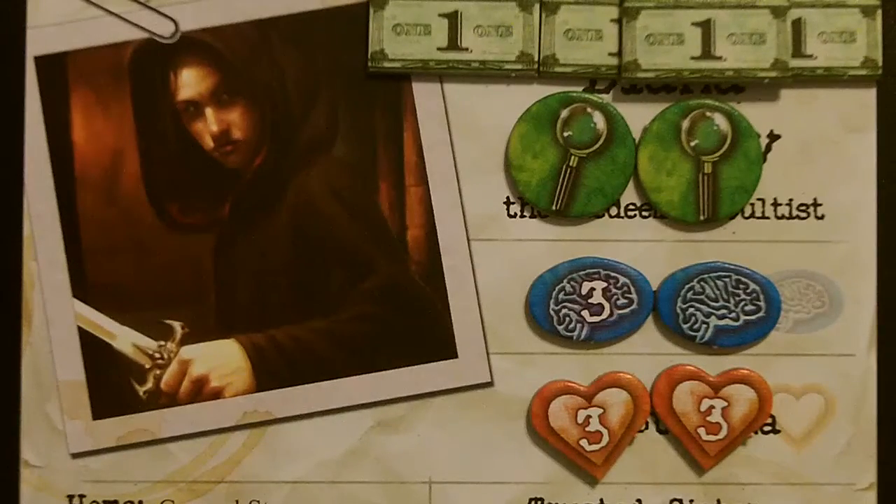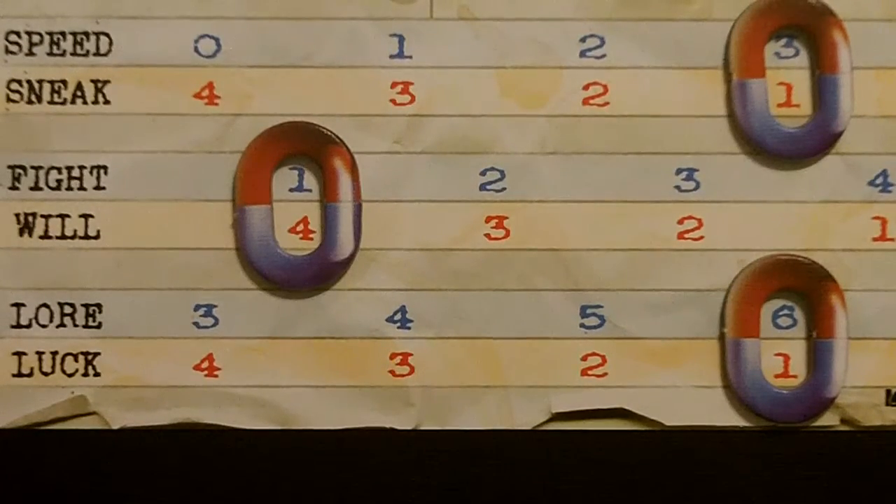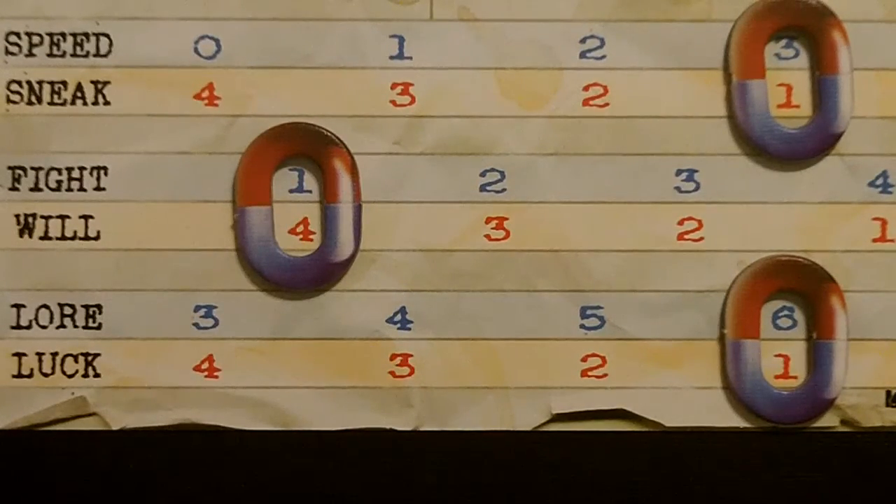Our second investigator is Diana Stanley, the Redeemed Cultist. She has six stamina, four sanity, two clue tokens, and four dollars. For her stats, we're going to start her off with a speed of three, a sneak of one, a fight of one, a will of four, a lore of six, and a luck of one.